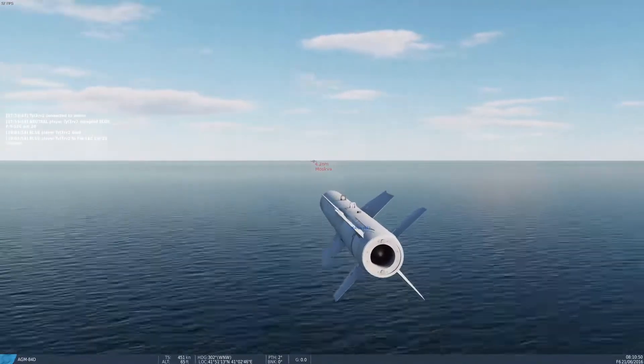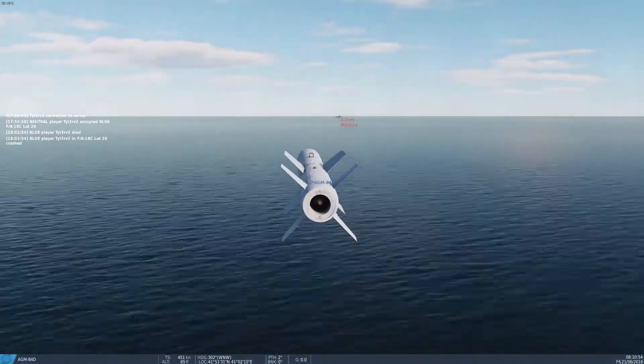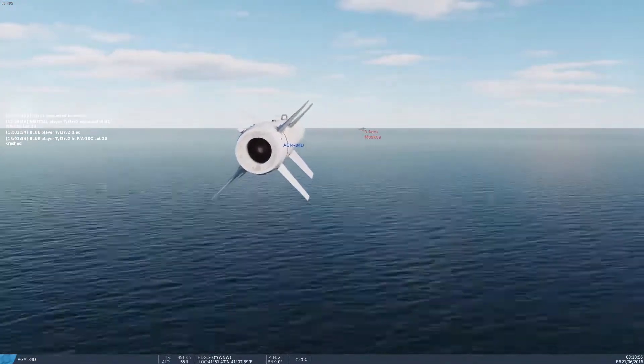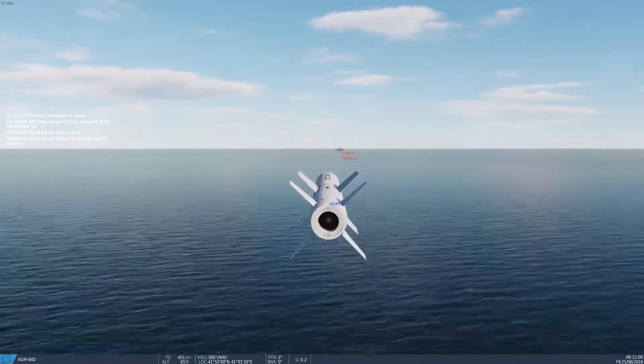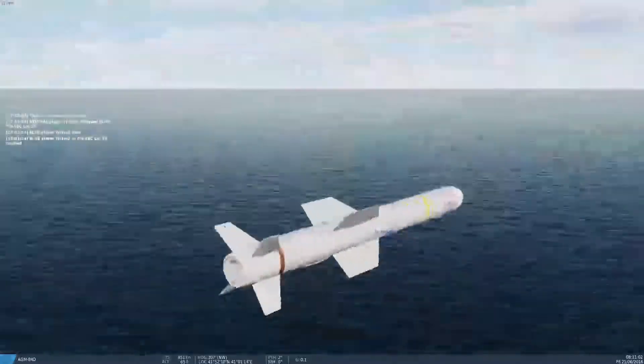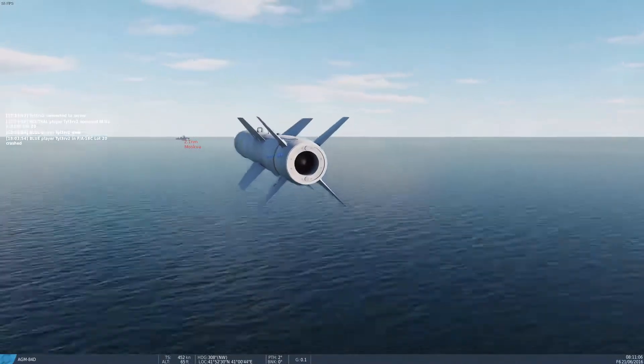You can now see it's enabled its onboard radar, and I hope it's tracking — it just doesn't look like it is. And there you go, that's how to use a Harpoon to target a ship.